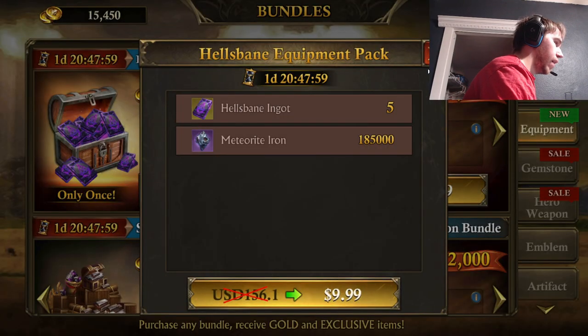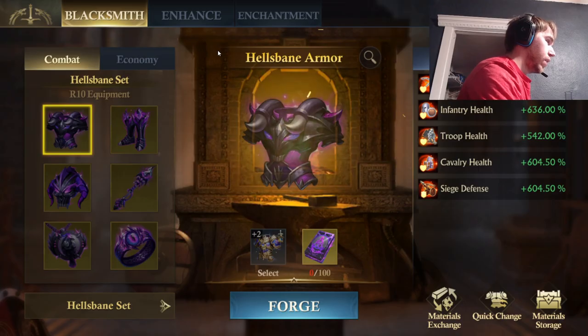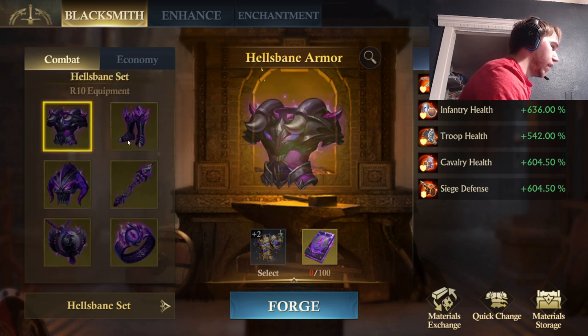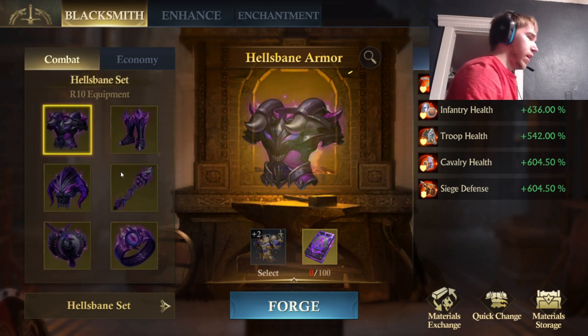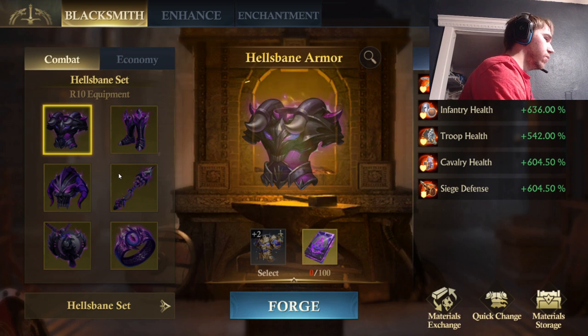They had the amazing Hell's Bane equipment that you can now buy for money. Take a look at how the Hell's Bane armor shines in the firelight. It's transparent, you can see through it — look into the fire. You can look into the depths of Hell if you buy this set. I'm sure it took the Chinese design team like a whole year to come up with it, and they probably had hundreds of people working on it to refine this into its perfect true form.